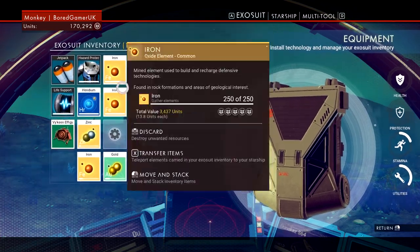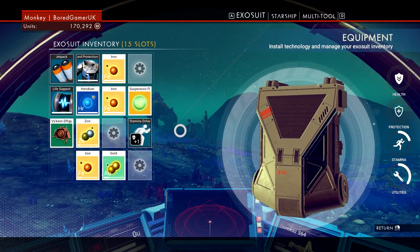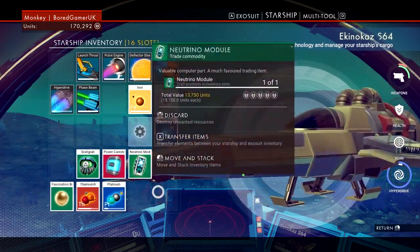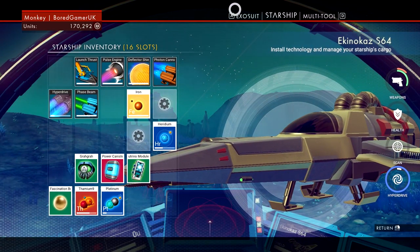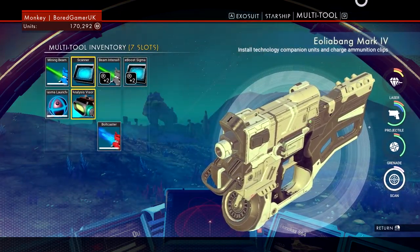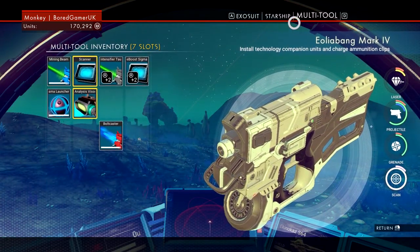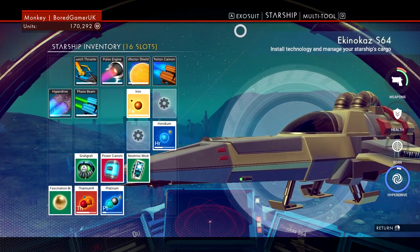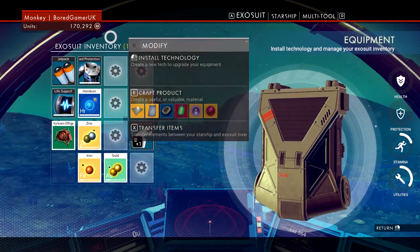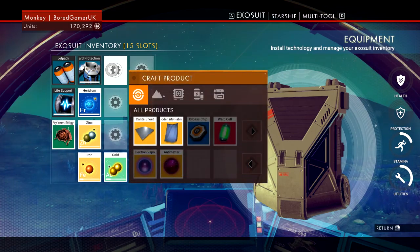I've got slots in my spaceship and I've got slots on my exosuit. My exosuit stuff I can carry on me, and I can transfer it back to my main ship by pressing X, and switch it between me and my suit whenever I want. I need to actually be close to my ship to grab stuff off it though. I can also use those slots for upgrades. This is my multi-tool — this is my current gun — which I have mining lasers and all that sort of jazz on it. You just go around finding technologies to start with. Crafting is another big part of the game.